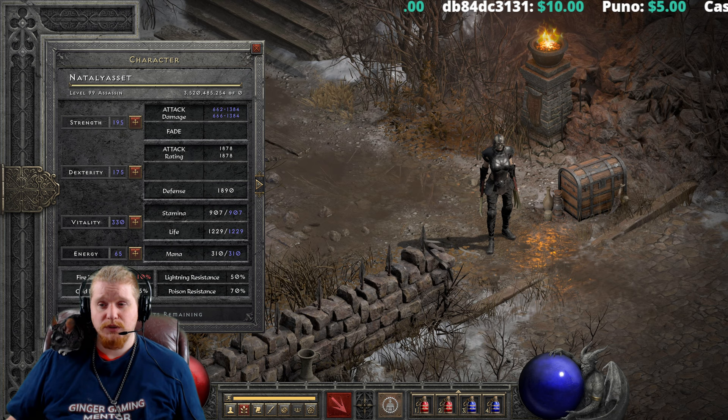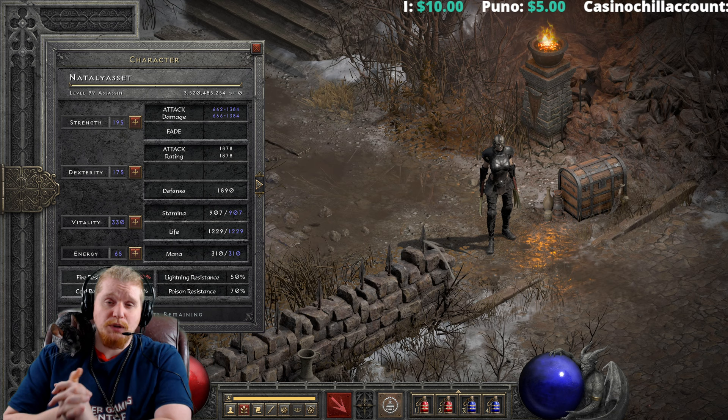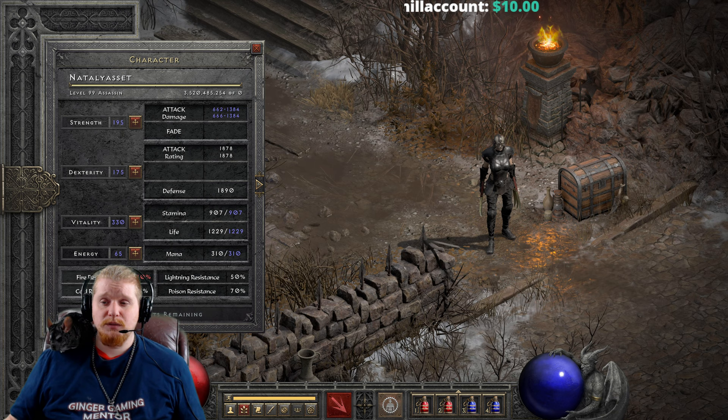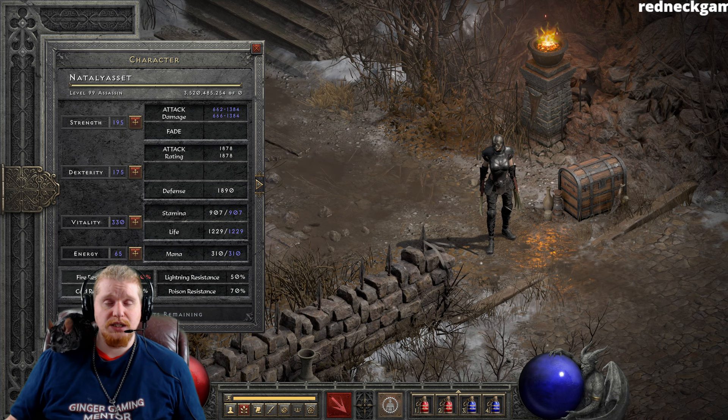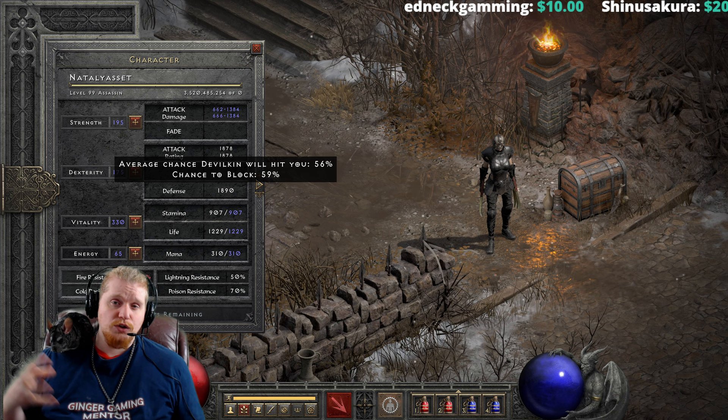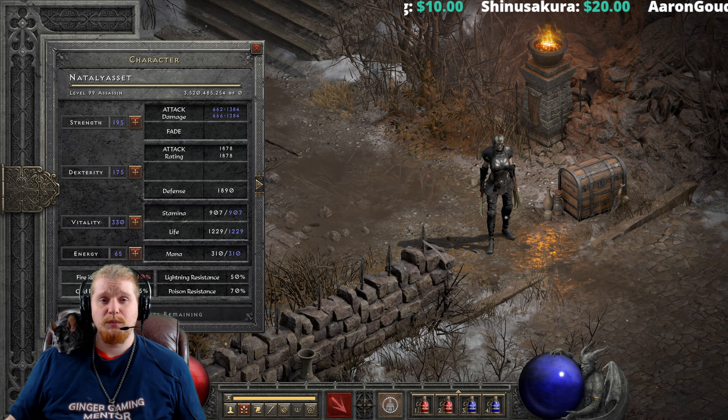Psychic Hammer and Mind Blast are unblockable. Corpse Explosion, Death Sentry's Corpse Explosion, and Neilapax's Corpse Explosion are not blockable. Radial damage in general — like Holy Fire, Holy Freeze, and Holy Shock — is not blockable. Static Field is not blockable. Telekinesis is not blockable. Shiver Armor cold damage is not blockable. It will block fire damage per second, but because it has to block each individual tick, there's no possibility it can block every single one.